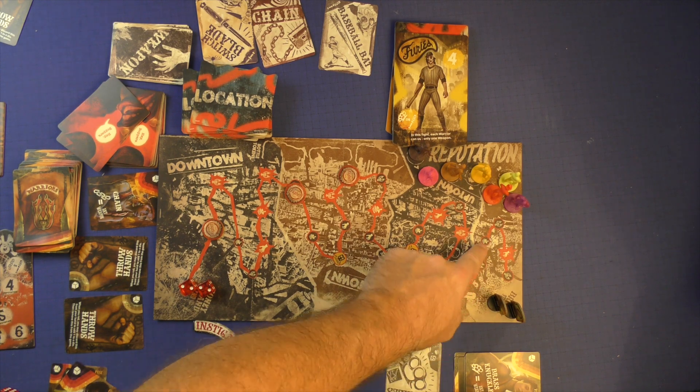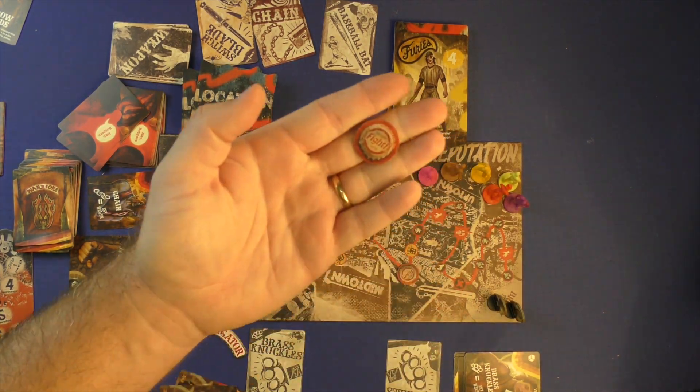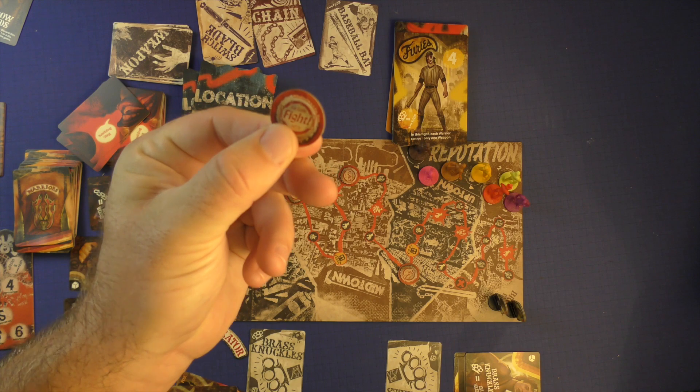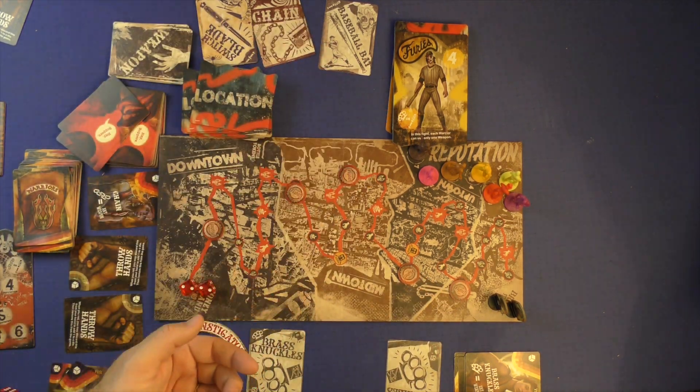You can't go past a fight spot without having the fight. If the fight has already happened, you remove the token — it's an X spot you cannot stop on and just pass through. But a fight token requires you to stop and have a fight, which occurs just like the fights described before.